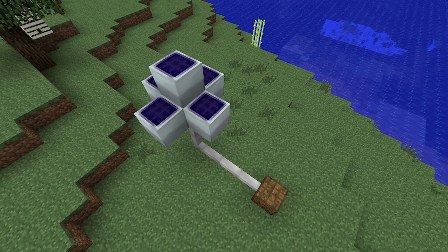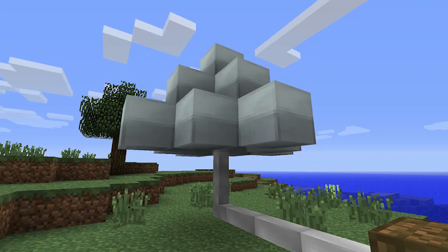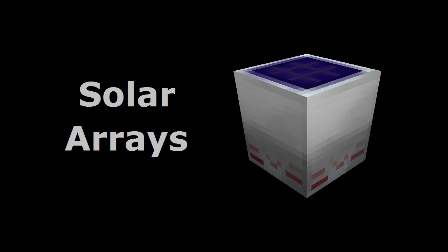Due to solar panels' low power output, multiple solar panels are often assembled into clusters called solar flowers. In some cases, it's preferable to switch from solar panels to solar arrays, which are pretty much just upgraded versions of the solar panel. A tutorial is available here for anyone that's interested.